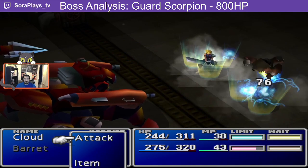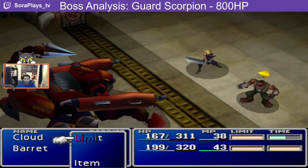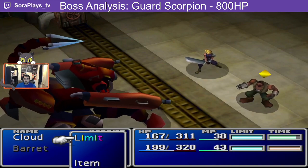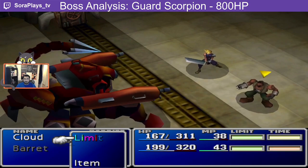Attacks will cause a counter-attack called tail laser that will hit your entire party for around 75 damage. I recommend letting it hit you once to charge your limit breaks — it'll basically fill up your bars.